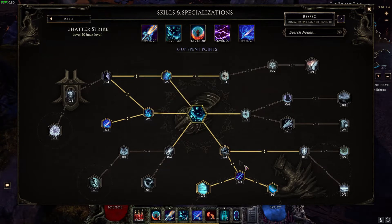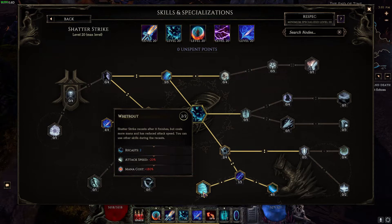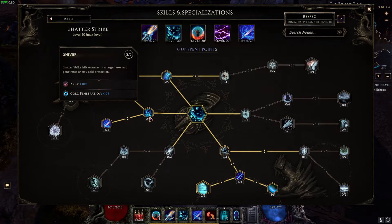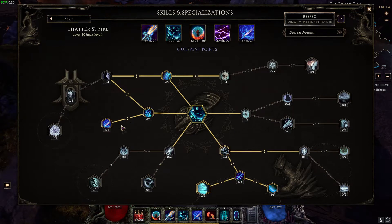For Shatter Strike itself, we have two points in Lingering Chill, one point in Breath of Cold, two points in Whiteout — this lets you have two recasts so you get three attacks for one skill use. Four points in Ice Blink for 60 percent increased attack speed, five points in Icy Flow for mana efficiency and ward gain when you hit at least one enemy, two points in Shiver, and four points in Cold Steel for that 200 percent increased critical multiplier when using a sword and scepter.